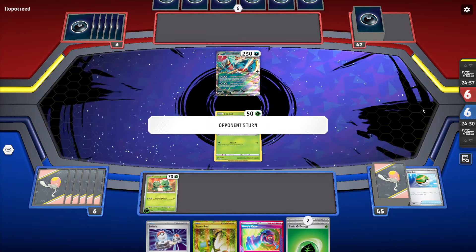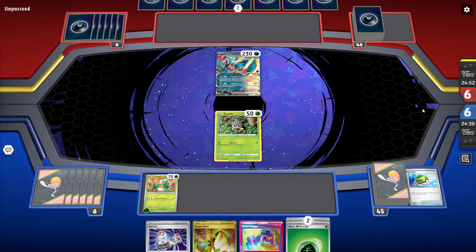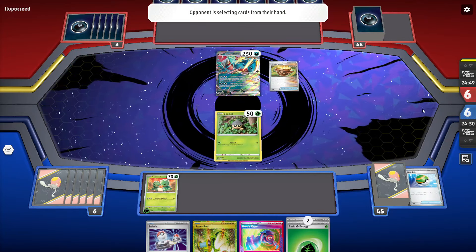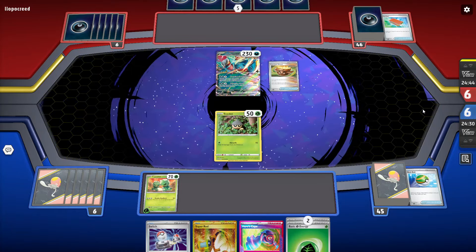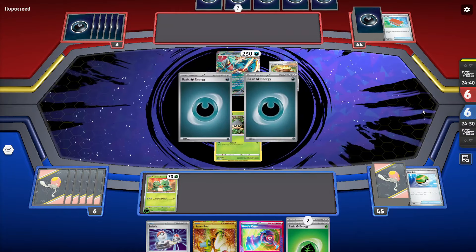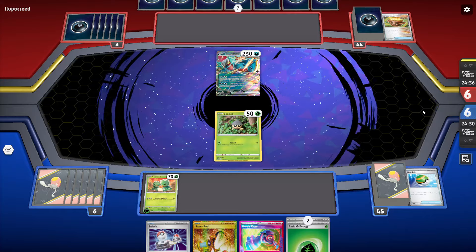It does 90 base damage for 1 prize card — it feels a lot better than Scovillain to be honest. But Scovillain EX has the HP advantage, you get to play the cape for it, and do extra damage as well. 140 is not bad for 2 grass, and you don't need to play special energy for it. If you run out of your Triple Acceleration, Lickilicky is in trouble.